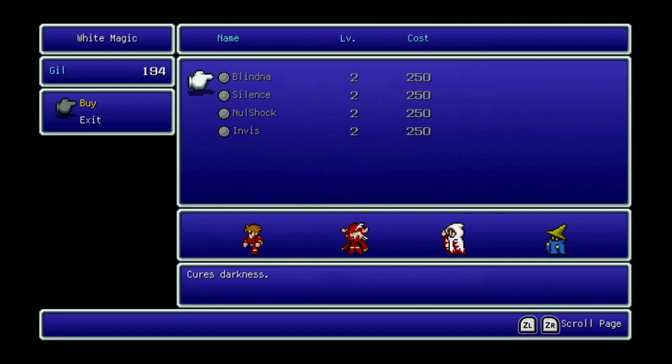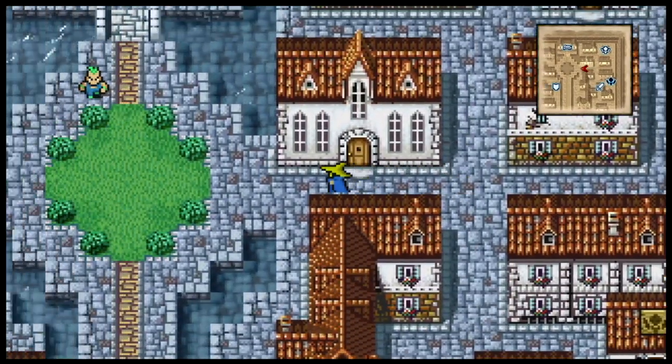Here we have the white magic shop, which has Blind. I don't recommend this spell because you can just buy eye drops and not have it take up one of your three level 2 spell slots. Silence casts silence on all enemies, but I've only seen it work a couple of times — not worth it. Null Shock reduces lightning damage by half for the entire party, which is pretty darn nice, but I don't have the money yet. Invisible raises a single target's evasion, which can be helpful. Of those, Null Shock is the only one I actually care about.